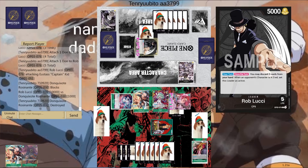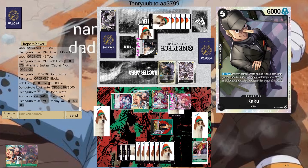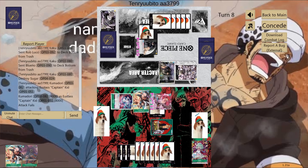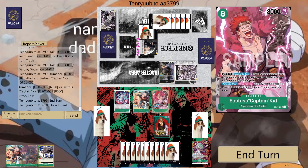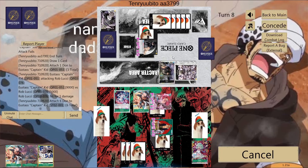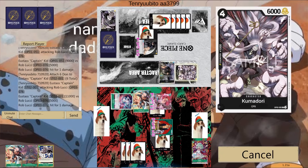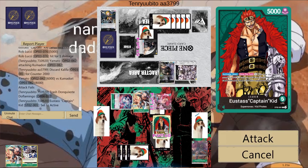He swings 10k, I block with the Rosinante. I think the optimal play would have been giving don to his character and swinging at Kidd forcing me to block. He ends up playing Kaku again, popping my Sugar, and swings 6k at my 8k Kid. At this point it's basically game - I could play the 10-drop Dofi but it's useless now. I swing 9k to him, attach all my don to my leader and swing, leaving three don up to restand Captain Kidd. He counters out - okay, free restand - 11k, and I take it. Game.